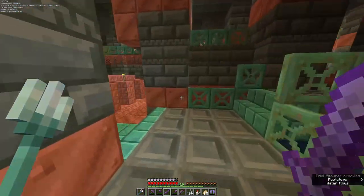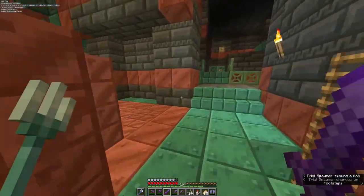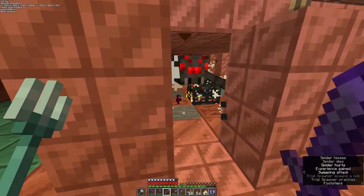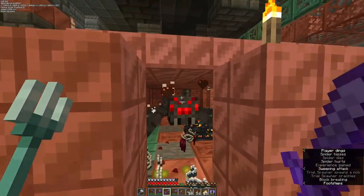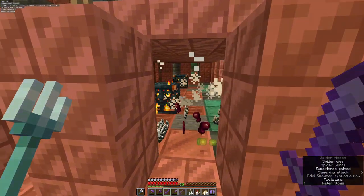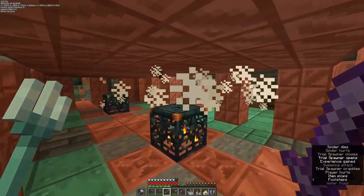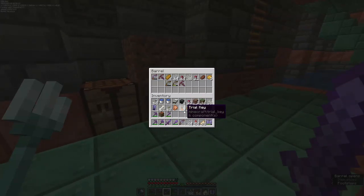Head up from there, we can take a left here — two more spider spawners. Just sit down here at the end and they'll come to us. We just kill them, nice and safe. No key this time, more chicken. We've got some barrels here to drop off the undesirable stuff.